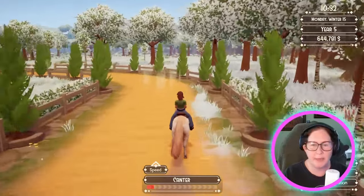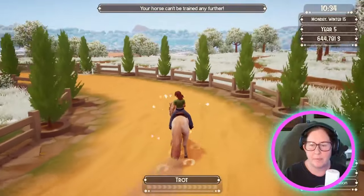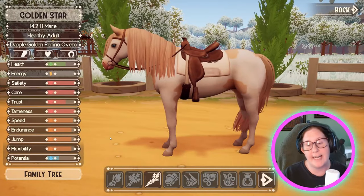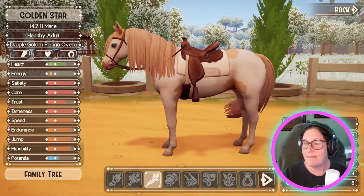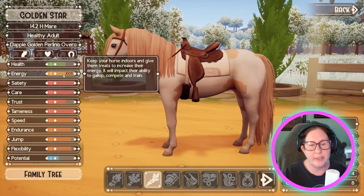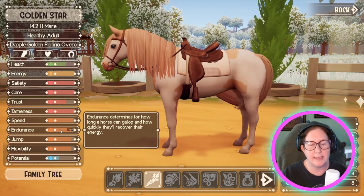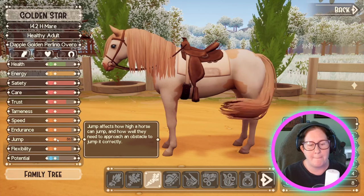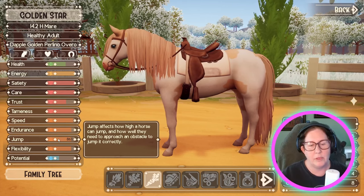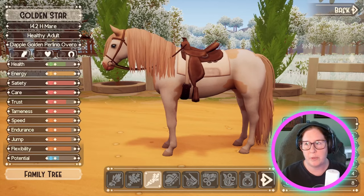I just want to see if I can get her all the way up. She's at 93 on speed now — that is fantastic. She's at full energy. So we've got 86, 86, 87. Let's do jump next.